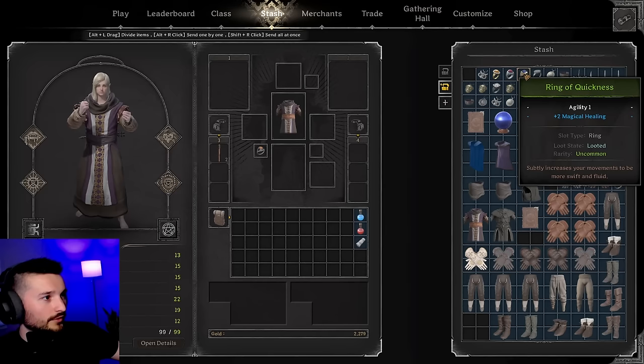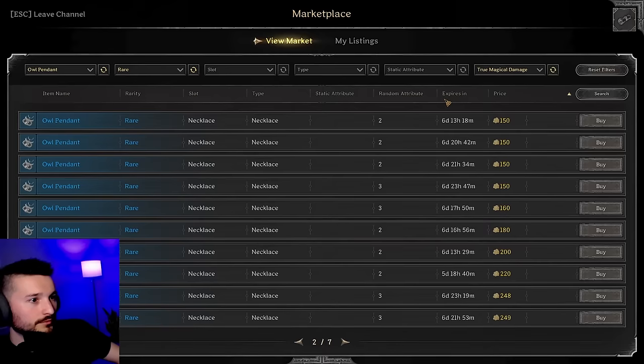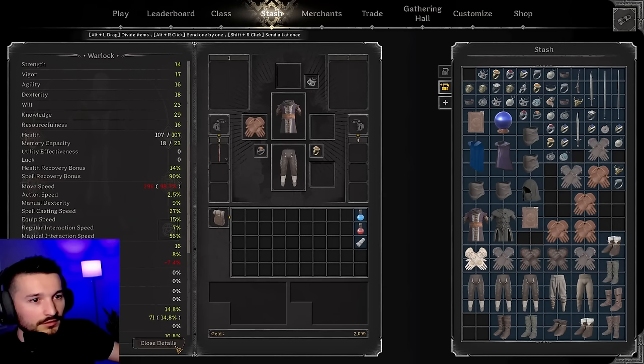Do I have any more magic damage on rings? If not, I can wear a plus-to-all. We'll use some one-all, get a little more HP. This has move speed on it, so I guess we'll use these pants. Might be easier to get a knowledge pendant with magic damage on it. That's pretty damn cheap — oh, move speed! We're buying this. 26 knowledge, still a little bit low. Let's see what I can do on the glove situation. Max health, that is just fine.